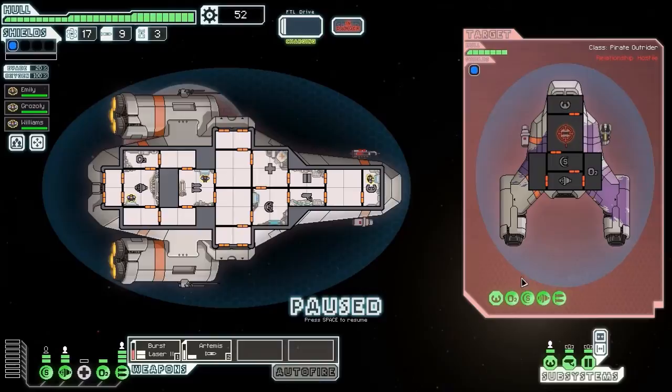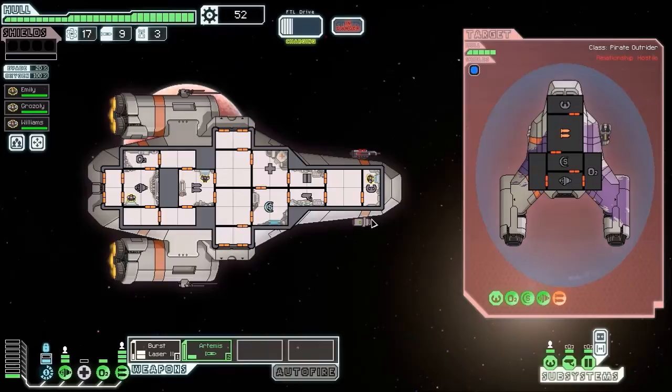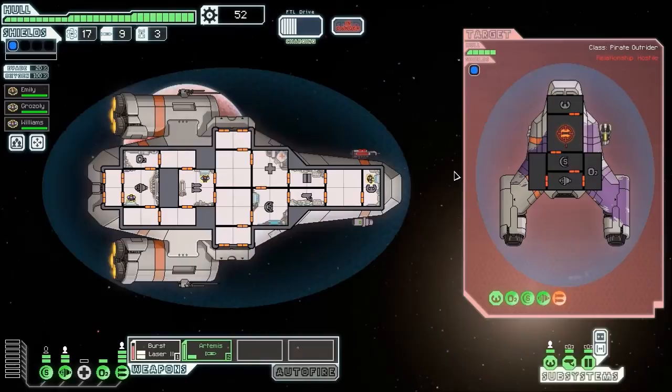So this ship's weapon loadout - you should always start in pause and just have a good look at what the enemy's got and how they're going to do you damage. This stun could stun my crew and take my shields down, but he's got nothing else to follow it up. If he had a beam or a laser alongside that stun it could be worrying. As it is, it's the missile that's going to do me damage because it'll just come straight through my shields. He'll fire one and I got lucky again - I've taken out his missiles, which is nice.